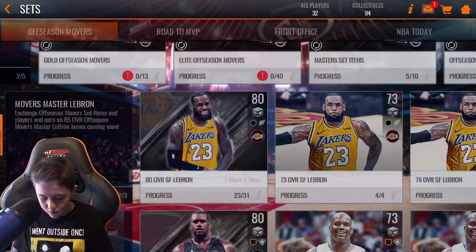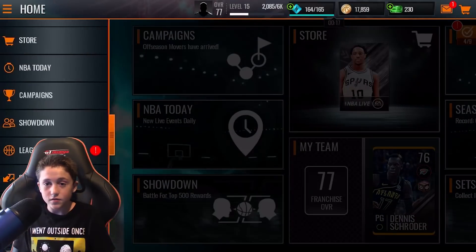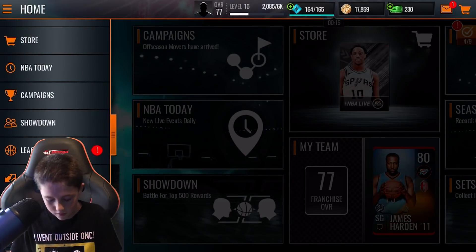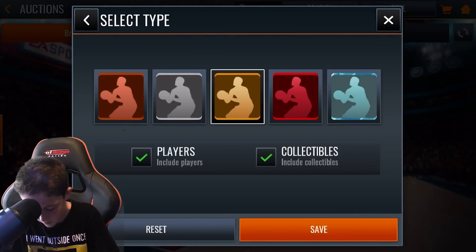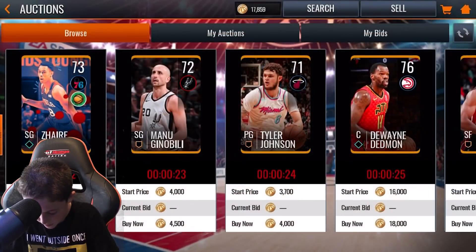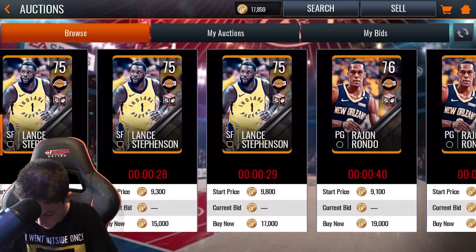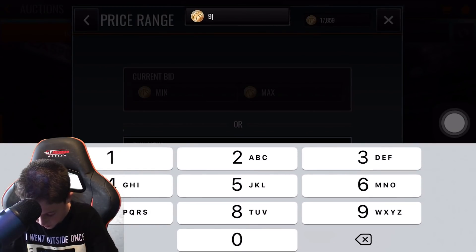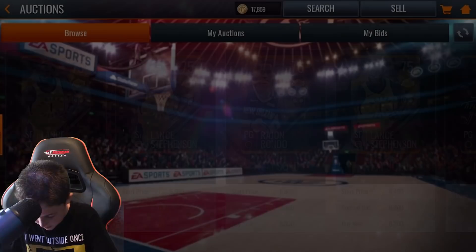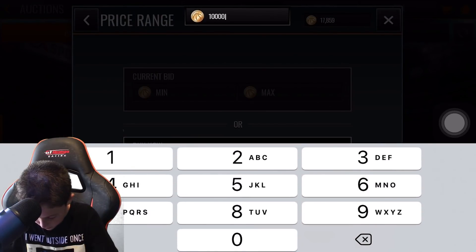Eight out of ten for the gold players — I need five more Master LeBron tokens, so that's not too bad. That's a couple more things, so whatever. I just need to buy some gold players from the off-season movers program, probably for around 9,000 coins or something.